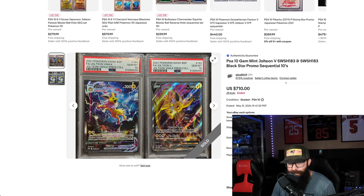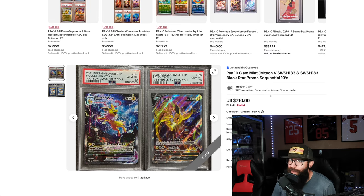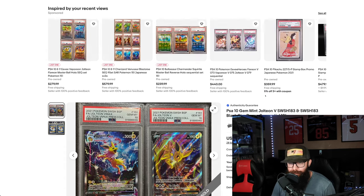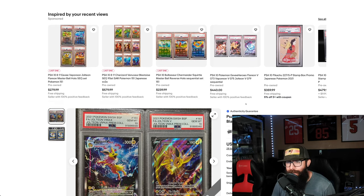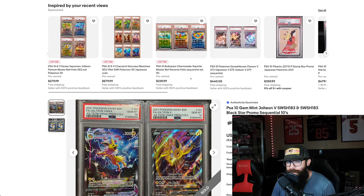Next up, you can see we got 39 and 40 here. This one went for bids and went for $710 for both of the Jolteons — sequential 10s. People like it. Also, this is another interesting one: Bulbasaur, Charmander, Squirtle, Japanese, easy to grade — the Master Balls, sequential. They're asking $240. Interesting play there.